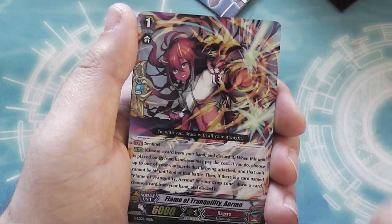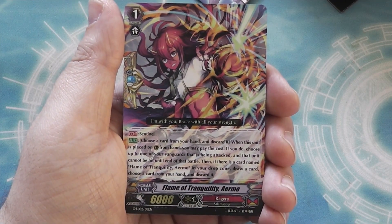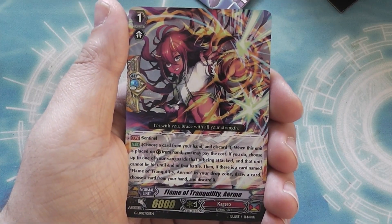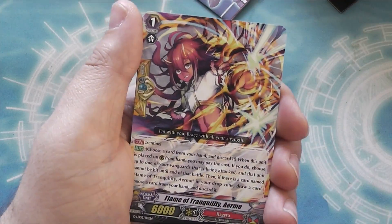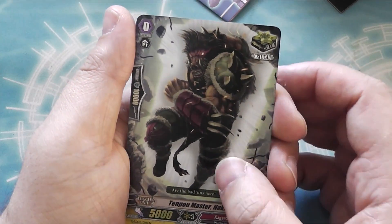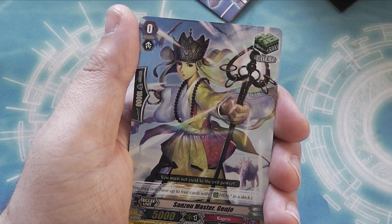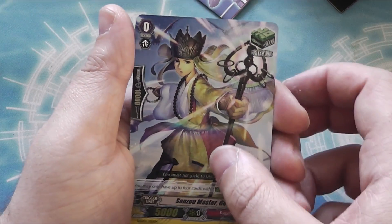Flame of Tranquility Ermo is your perfect guard — it's the same as the Witch Perfect Guard from the Shadow Paladin Legend deck before it, basically a drop and draw skill. You've got your full playset of the perfect guard. And some triggers — a vanilla crit and a nice heal.